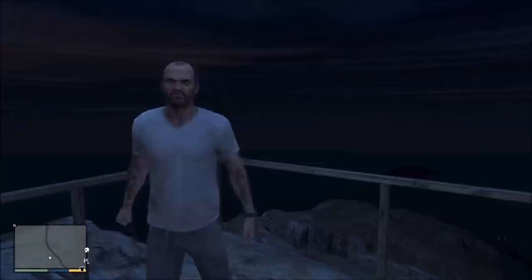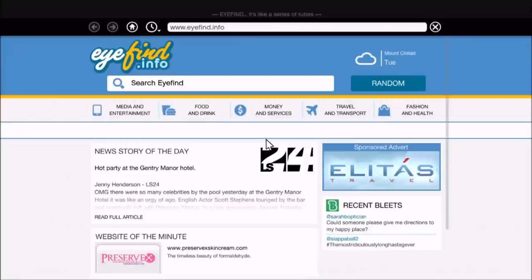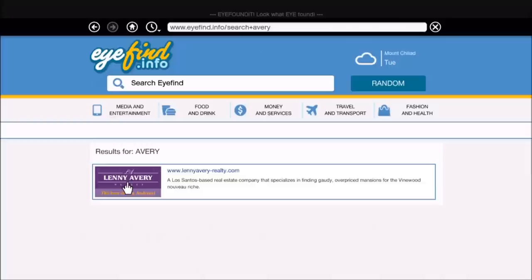What up YouTube, got a cool video for you here, just a little neat thing some other people have discovered. If you search on iFind and type in Avery, you'll get this realty site — Lenny Avery Realty.